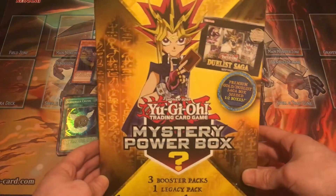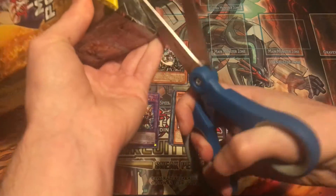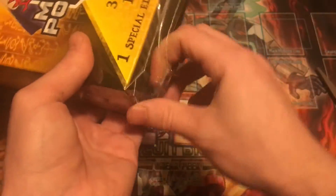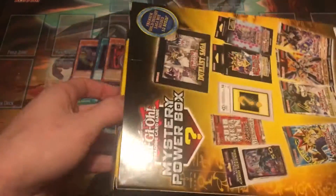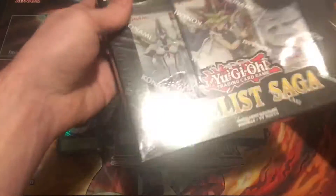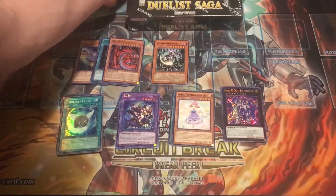Let's go ahead and get right into box number two. These can be found at Walmart, they're about 25 bucks. They're made from the company MJ Holding, and I think that company is slowly getting better at these boxes. I still think the Holiday Edition Mystery Power Box was the best one by far, but I think this one's looking not too bad. Let's see if we can get Duelist Saga or Premium Gold again — that's only a one in two chance. We did get Duelist Saga again. Wow, awesome!